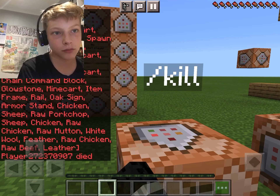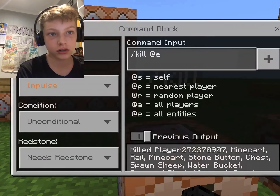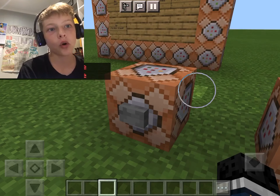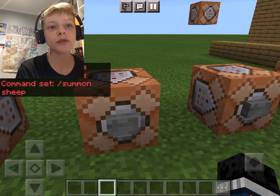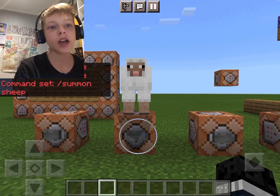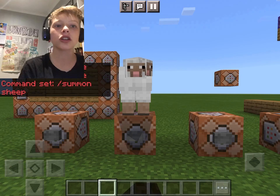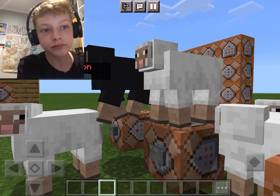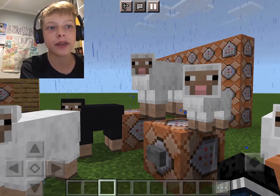It will kill me, so I'm just switching to creative. Yeah, that's the kill @e command — pretty simple. Or I can do kill @s to kill just myself. This is a summon command — I can summon any mob, armor stands, and basically all entities, but I can't summon blocks.